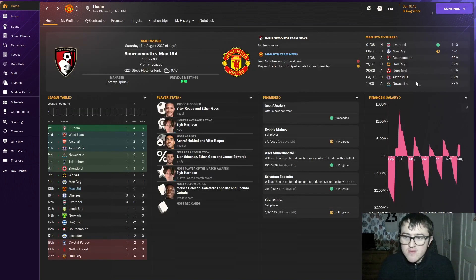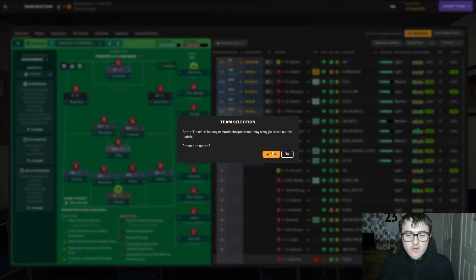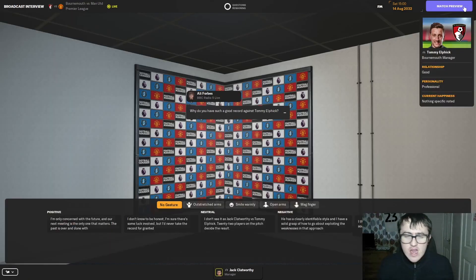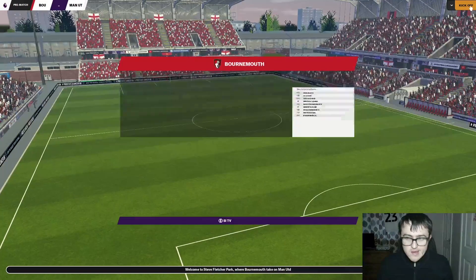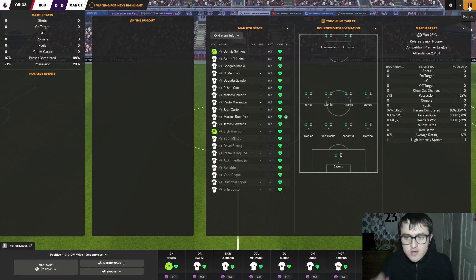Let's hope we get back to winning ways with a win against Bournemouth. The line-up for our match against Bournemouth will be Seaman in goal, a back four of Hakimi, Nassio, Mipiu and Guindou, a midfield trio of Goose, Kosedo and Marengon, then Shinkano on the right, Rashford on the left, and James Edwards up front. We should hopefully be beating Bournemouth — if we don't, something must be going wrong. Hopefully we smash them at least 2-3, maybe a bit more if we're lucky.